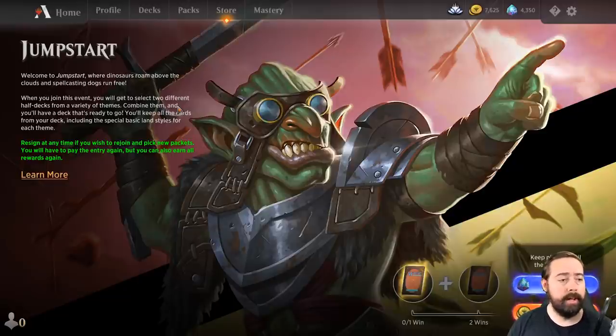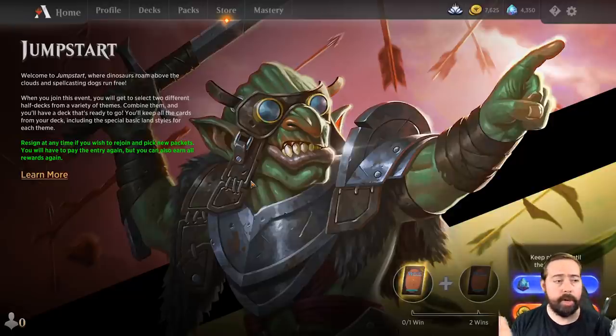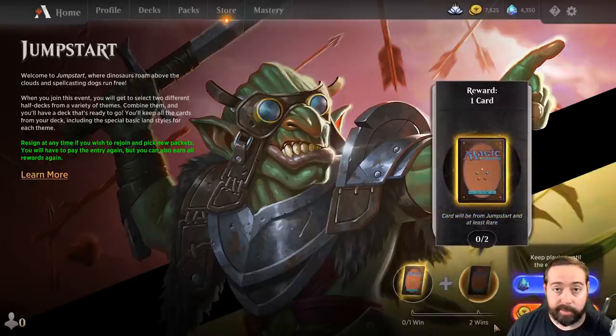Basically we're gonna pay some money and we're gonna get to choose two packs of cards from a set of three, and then another set of three. That's gonna be two 20-card decks that shuffle together into a 40-card deck. It's very much like the card game Smash Up, or like sealed deck building but we just smooshed two things together. The themes have different rarities, all the cards are legal in Historic, so it makes Historic a very different format now. Unfortunately it is a 100% money sink.